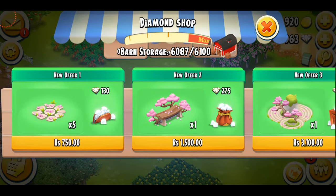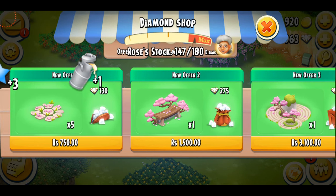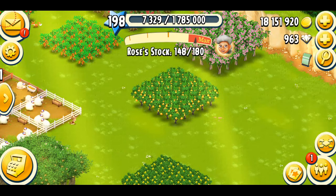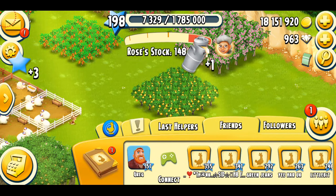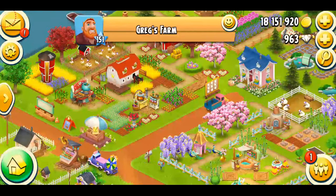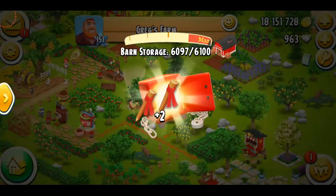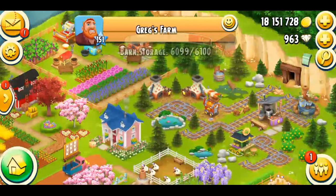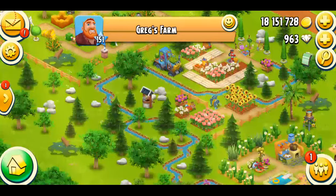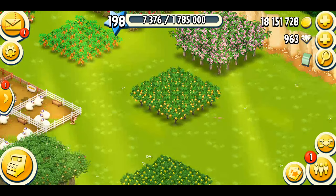These are the diamond pack decorations — you can see offer number one, offer number two, and offer number three. They're Hanami special decorations. First, let me go to Greg's farm to see if Greg has these decorations, since Greg always has decorations prior to other people. March is coming so Valentine's is already over. I got a mystery box and some land material there, but it looks like Greg's farm hasn't been updated yet with these.